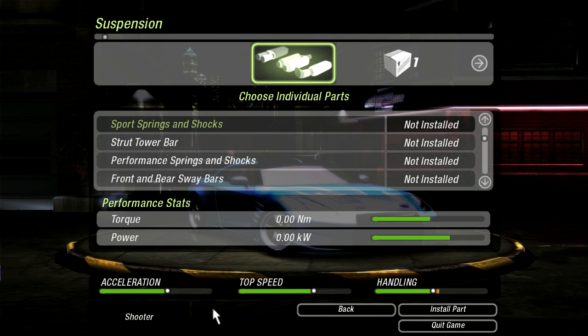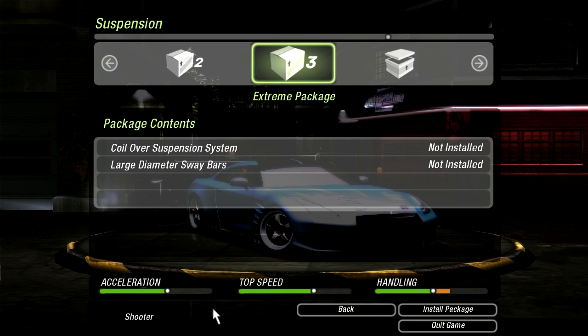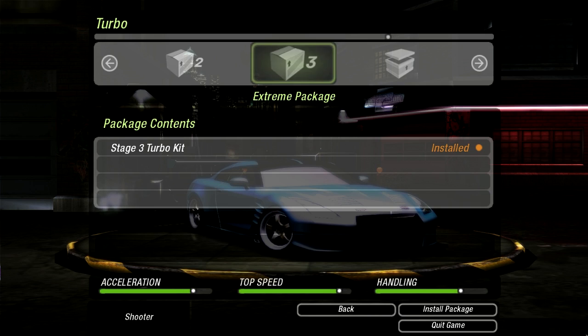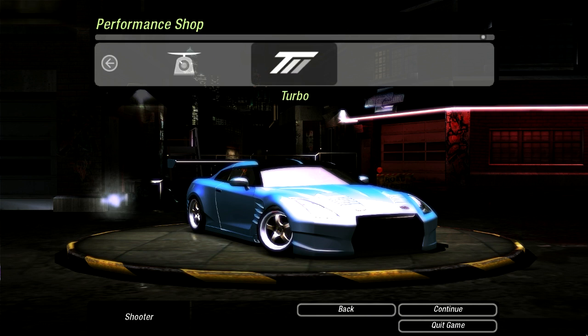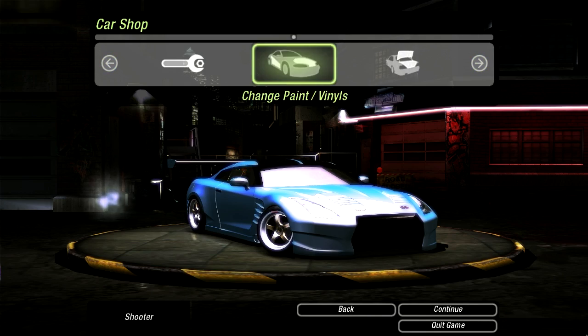I forgot to go ahead and upgrade the performance on this car, but little did I realize that in this game the suspension is with the performance. Just look at the car drop in the background — that's amazing. I'm gonna put on the Extreme Package, because you should know me: if I'm gonna drop a car, I'm gonna drop it all the way. There we go, I just upgraded everything. I totally forgot about the performance customization. Now we'll go ahead and jump into that race.